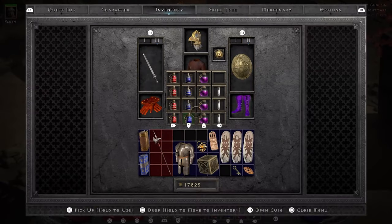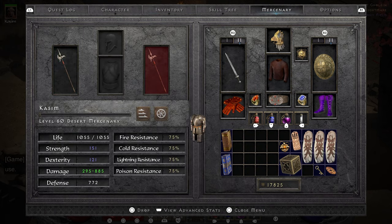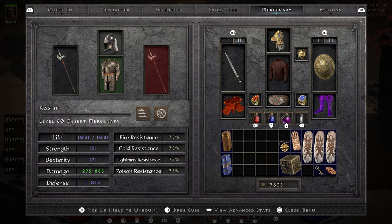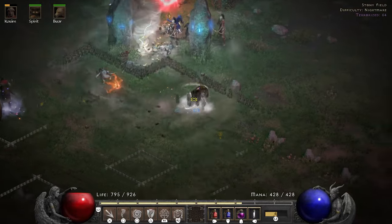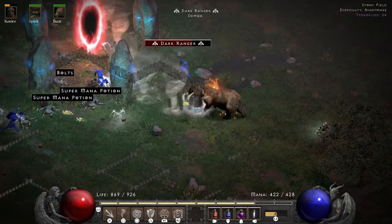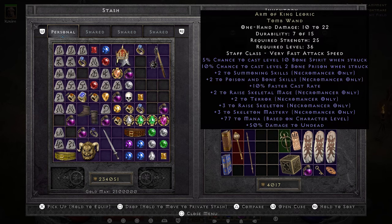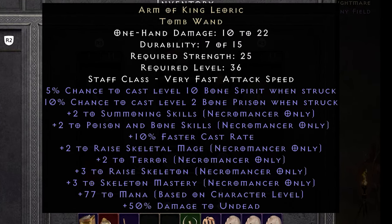After pondering those hard-hitting questions, Flavie announces her retirement and we introduce Kasim into our group of adventurers. His holy freeze aura will help out in Hell by slowing things down. I give him the rare Full Plate Mail and the Lore Flavie was wearing. I casually ignore a set Reinforced Mace and start talking about the unique Tomb Wand Rakanishu drops me — the Arm of King Leoric. One of the most swag plus two skill items in the game: plus 2 summoning, plus 2 poison and bone skills, faster cast rate, plus 2 skeletal mages and terror, and even plus 3 to Raise Skeleton and Skeleton Mastery. This thing is a build guide on a stick.